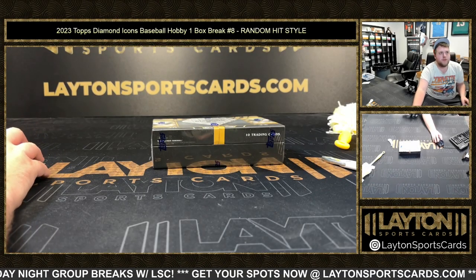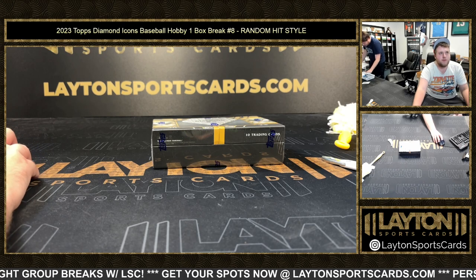What's going on, everyone. Sam here with Layton Sports Cards. Rippin' 23 Diamond Icons Baseball Hobby — 1 box break number 8, Random Hit Style.